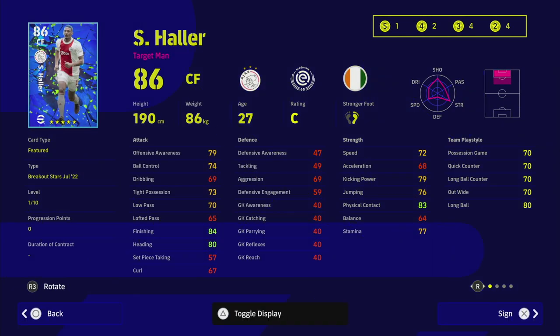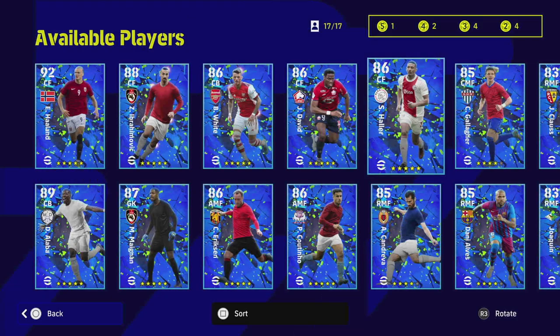Haller is a very good player — as far as I know he's recently transferred so I'm not sure what his stats will look like come next month when they do an update. But again, his acceleration and balance are an absolute killer. He's a really good jumper, great header, good finishing — but that's limited by his bad balance and bad acceleration. In my opinion your striker needs at least 75 balance and acceleration off the bat. So I would probably miss Haller out as well.